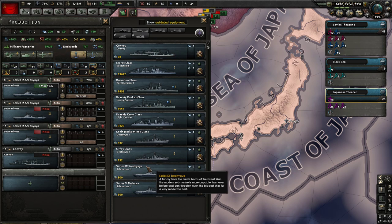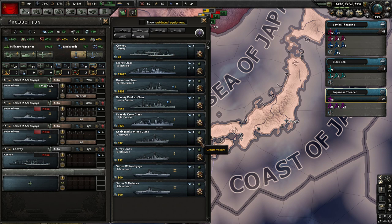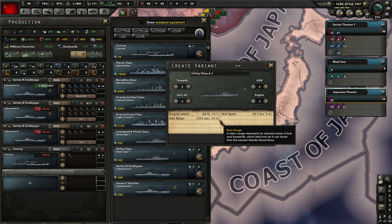The Orfrei class destroyer has level zero torpedo, anti-air, anti-submarine weapons and engines. The Leningrad and Minsk version has level three upgrades to all these categories - it's a much better destroyer. If you have naval experience points you can improve these things. You can improve torpedo attack, though it does reduce maximum speed and range - that's the naval range, how far from port you can operate. You can boost the engine and do all these things, but it costs naval experience.